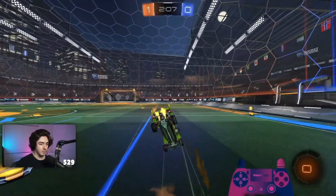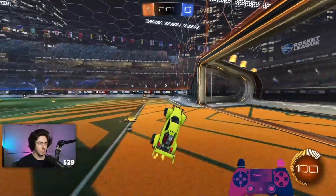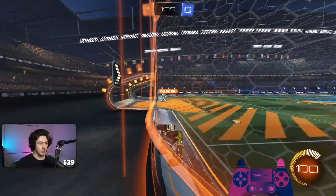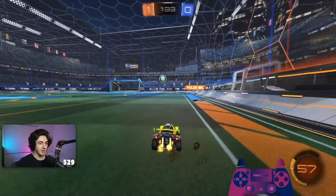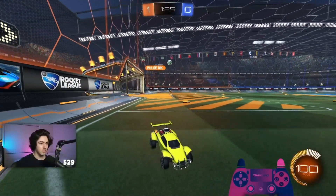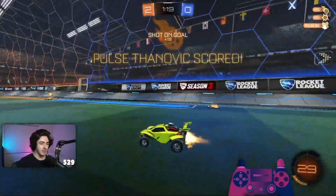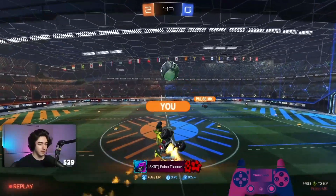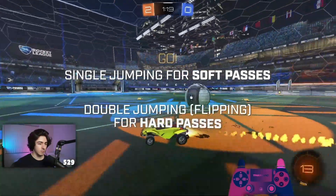Another thing: if I have the ball on the opponent's side, go to the other corner, and I get the ball back but I can't pass it to you — you stay in the corner, I take the ball up the wall and hit it across, and you stay on the ground and go. So these are the threats: using the backboard when we can't get a clean pass, single jumping when you don't want a lot of power, and using the second jump to really smack the ball.